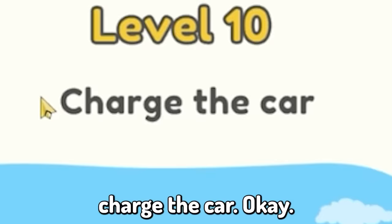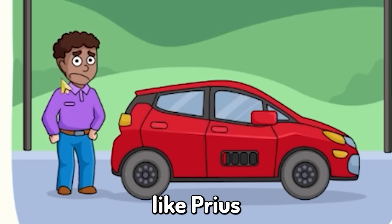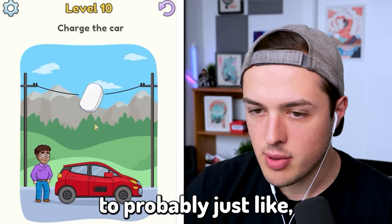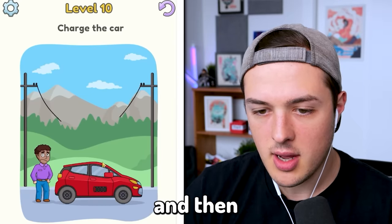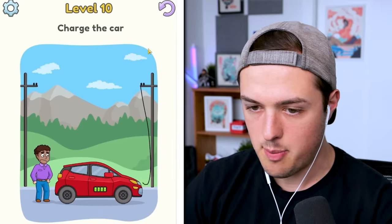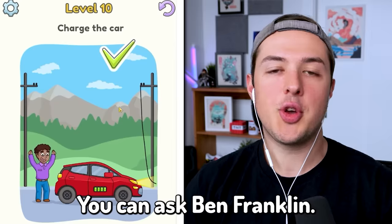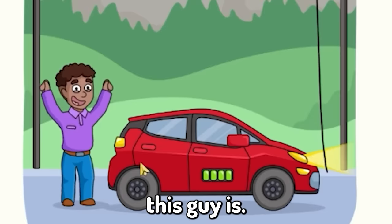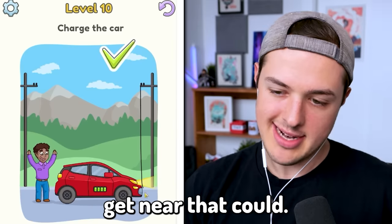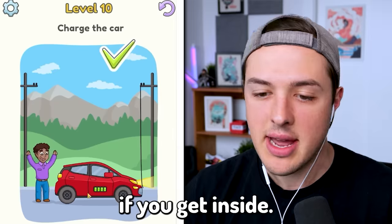Level ten: we have to charge the car. We clearly have some sort of Prius electric vehicle. So in order to charge it, maybe not quite, but I think I'm onto something here. What if I just go bada bing bada boom? That is clearly how electricity works. You can ask Ben Franklin. Look how happy this guy is — his car miraculously got charged. I wouldn't get near that because it's still touching the car, so you might get electrocuted and die if you get inside. No promises.